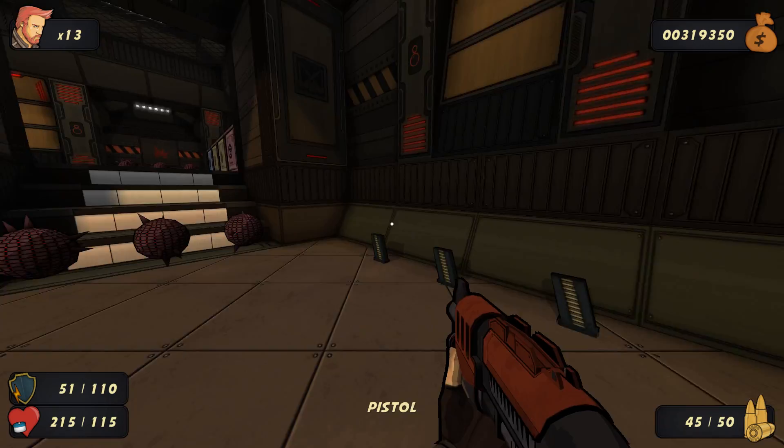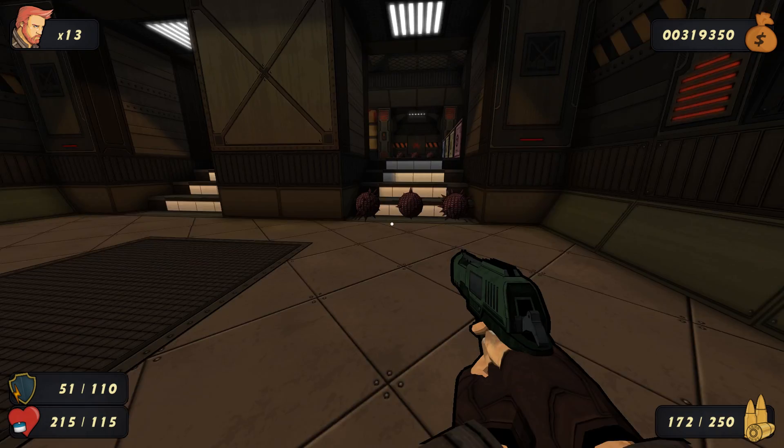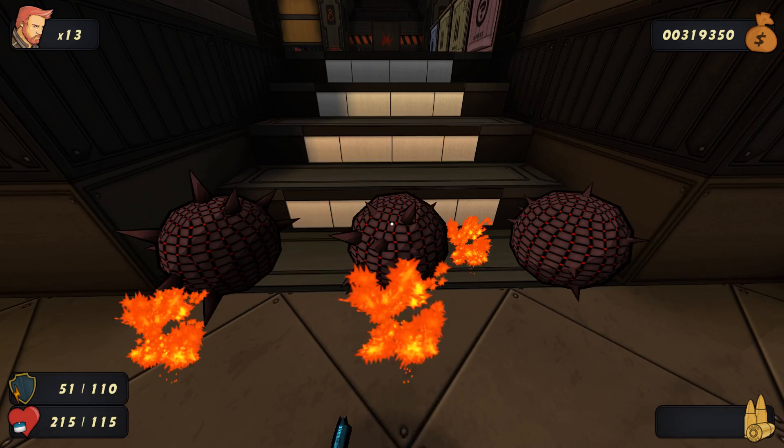So I guess that loading screen just answered my question about what the loading screens do differently — the higher difficulties do things a little differently. Hi everyone, welcome back. So apparently they just have deadlier enemies. Hello balls, what do they even do?